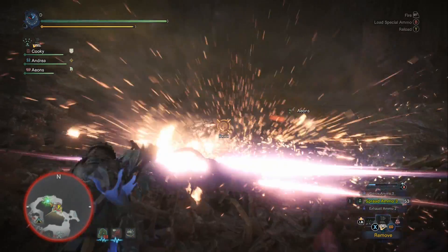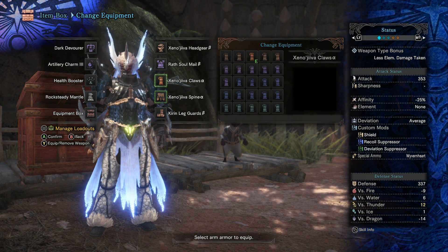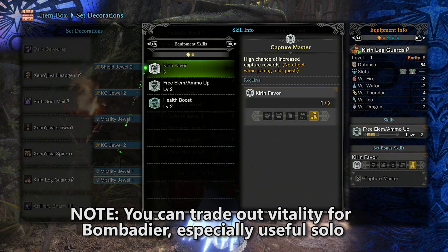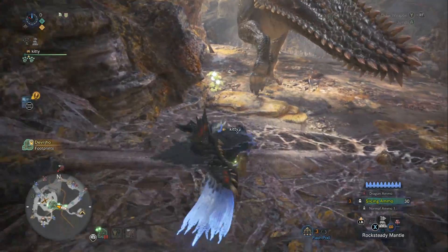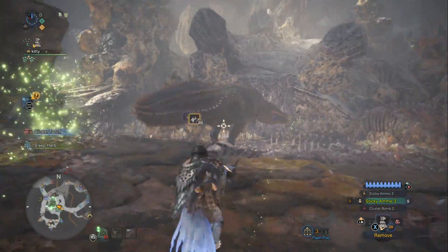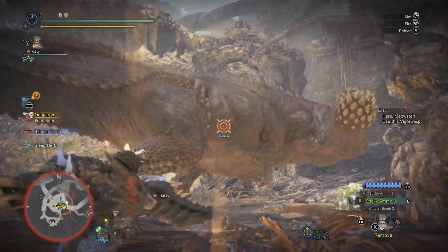Now that we've gotten a look at the gun's attributes, we need to talk about the skills we'll be bringing onto the build. Since we're going to be using a lot of sticky, cluster, and wyvern ammo, we're going to want to build the free element ammo up skill, as well as artillery and Zinogre divinity. This strategy of having larger clips and a chance not to expend ammo is really important for explosive ammo types, since their biggest problem is constantly reloading and eventually running out in your pouch. We don't worry about attack or affinity or crit damage because attack doesn't really seem to change the explosive damage very much. Explosive ammo types also ignore elder dragon shields, and the Dark Devourer has dragon ammo so you can actually try to knock an elder dragon out of its enraged mode.